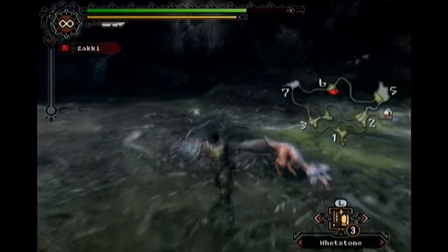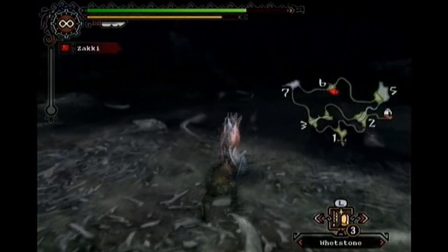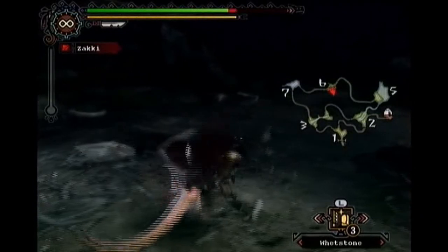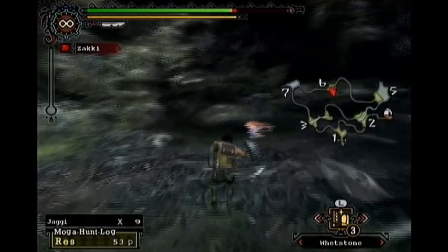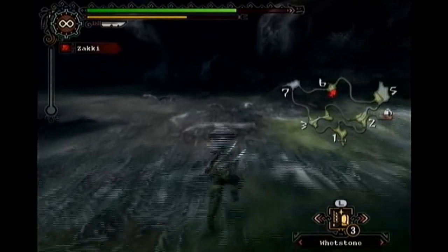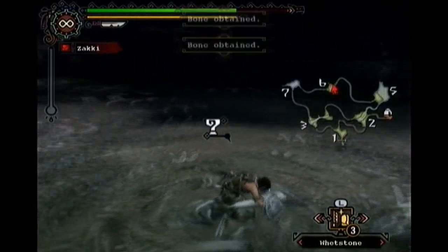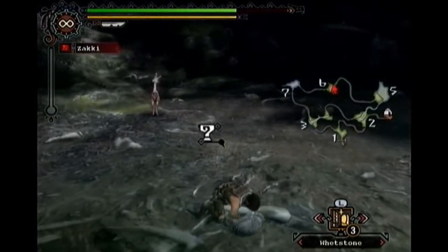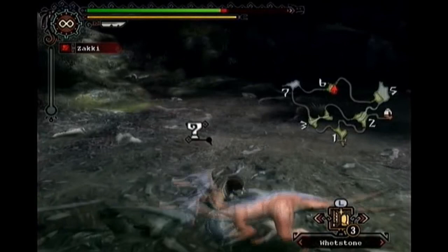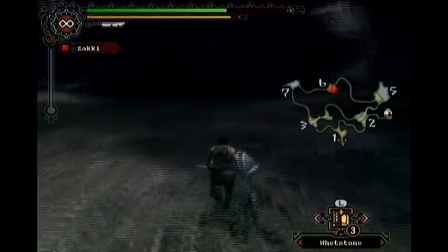Just to go over some of the attacks of the Sword and Shield — this will be gone over again when I get to online. You have X on the classic controller, which will start your basic attack. If you're moving and you start your attack, you do a leap slash. You can do that leap slash anytime you want; if you have your sword and shield out and you press both X and A at the same time, you can do a leap slash.